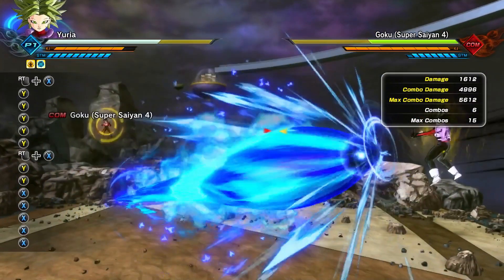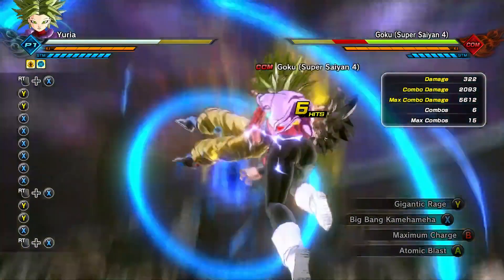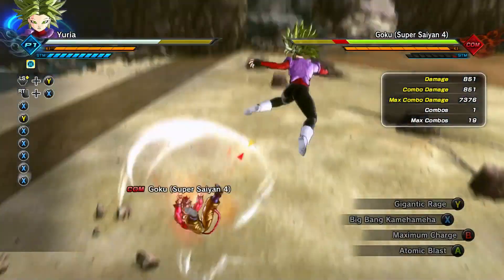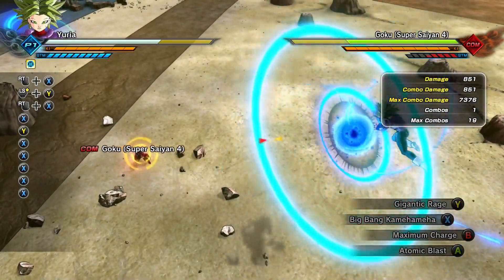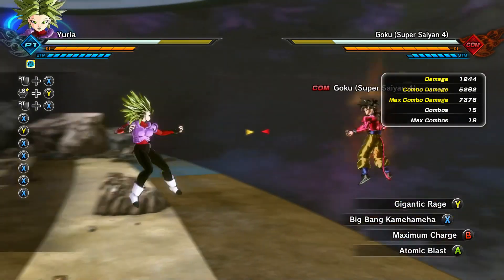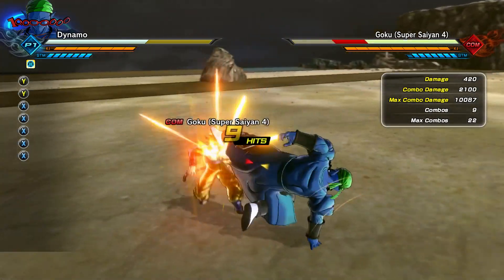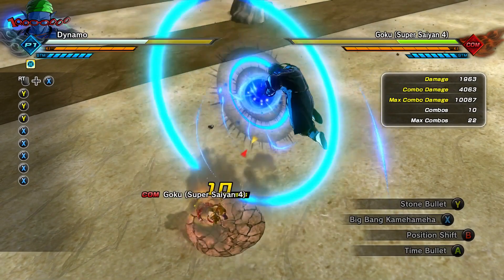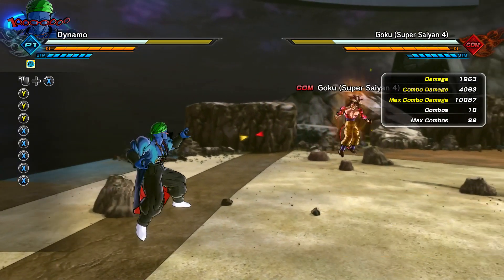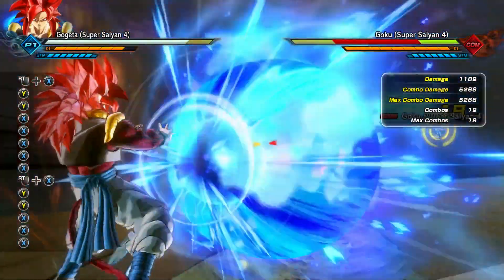What I liked about these combos was the risk vs. reward mechanic. If you were about to fire Big Bang Kamehameha right when your opponent was flying at you, they could snap-vanish out of the combo behind you and punish you. So the reward is doing a lot of damage without a big combo, but at the same time your opponent might catch on and punish you. I think risk vs. reward is a good mechanic in fighting games. They should increase the ki cost to 2 bars when your character is a Super Saiyan, and decrease the charge time so you can land it after a hard knockdown when not a Super Saiyan. Those two changes would make the move much more useful.